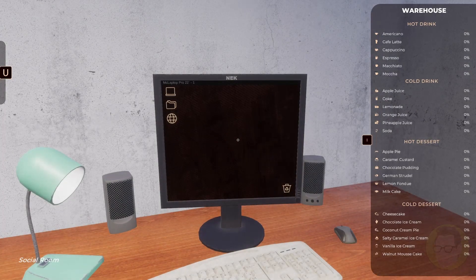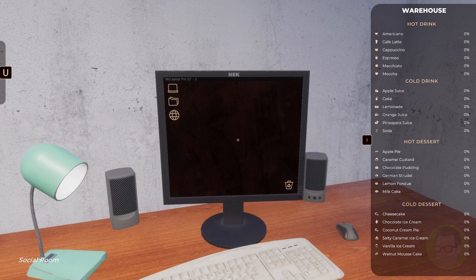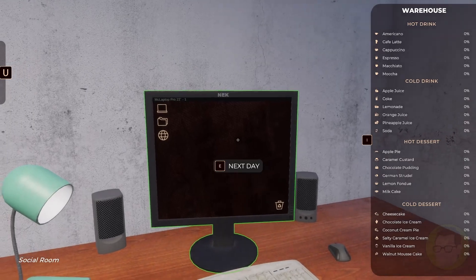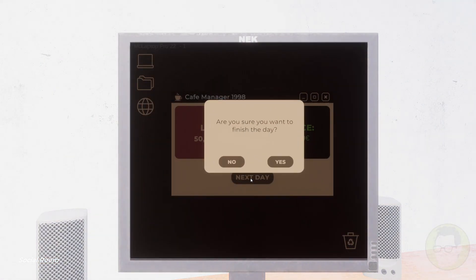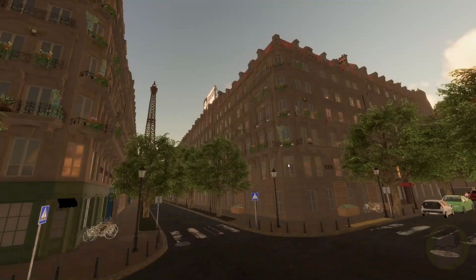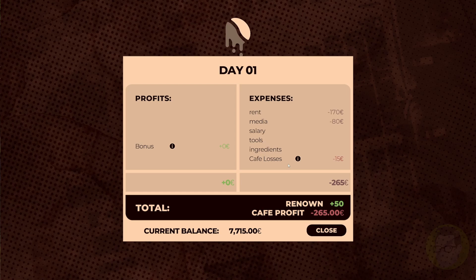End your working day - it did want us to end the working day. Next day - perfect, yes! Le Vegemite is up and running. Cafe profit: minus 265,000. Renown plus 50 - that's not too bad. No tips. Let's close that.